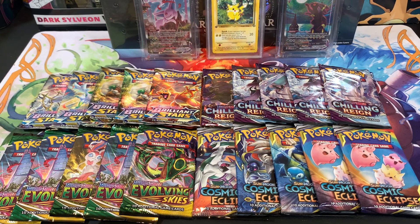Yo YouTube, what is going on today man? Listen, in this video we're gonna crack open five packs of Brilliant Stars, five packs of Chilling Rain, five packs of Evolving Skies, and of course five packs of Cosmic Eclipse.